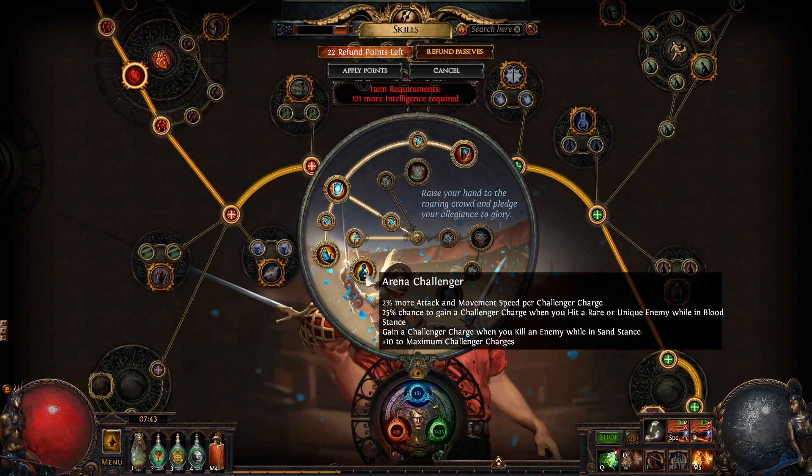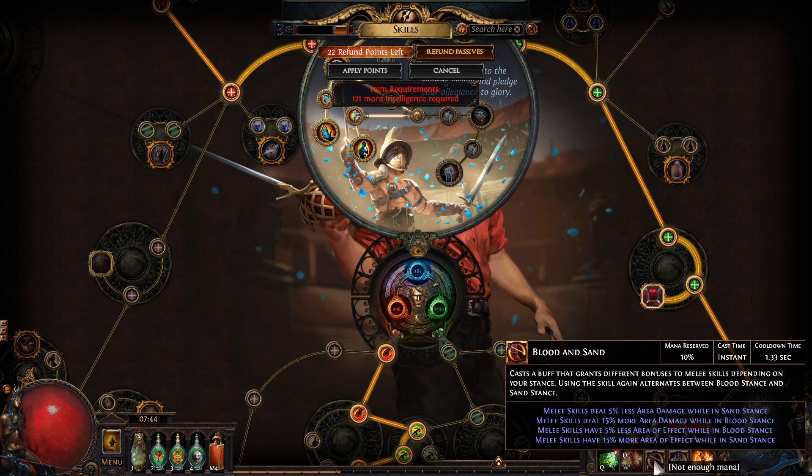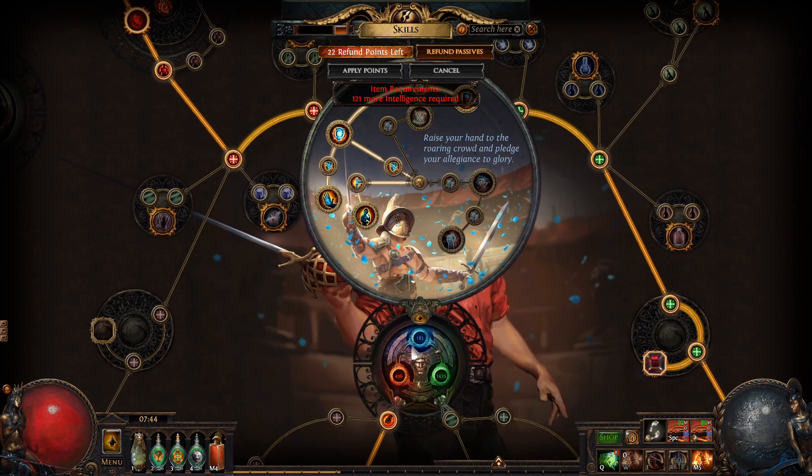Then we're going with Arena Challenger for the nitro. Arena Challenger gives you more attack speed and movement speed per Challenger charge, which some people find annoying but I kind of like them. The Challenger charges work this way: you have a 25% chance to gain a Challenger charge when you hit a rare or unique enemy while in Blood Stance, and you gain Challenger charges when you kill an enemy while in Sand Stance. So if you're mapping you switch to Sand Stance for more area damage — bigger Cyclone — and when you're on the boss you switch to Blood Stance for more damage and Challenger charges.